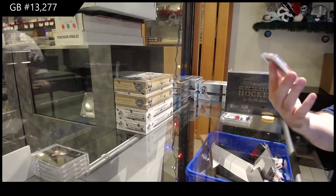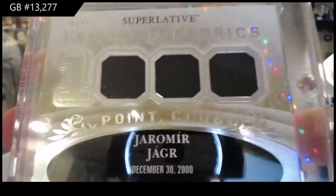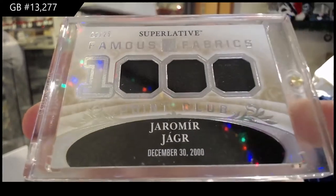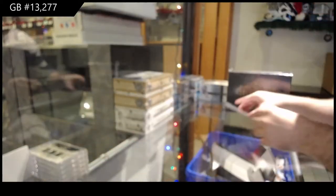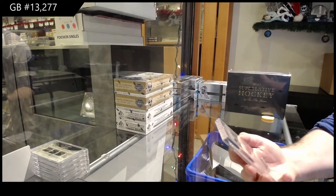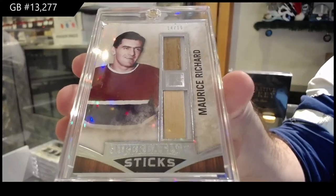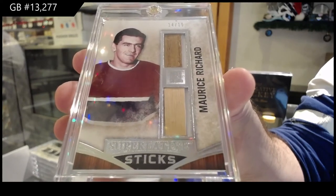Wow, that's nice. Number 20 of 25, Triple Jersey, for the zero spot — Yashin! 20 of 25, Yashin. And we've got number 14 of 15, dual stick of Maurice Richard. 14 of 15, Maurice Richard.